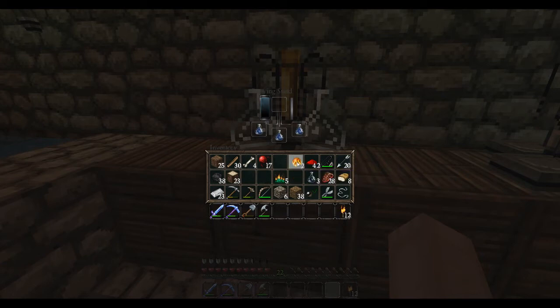You can get magma cream from the nether when you fight the red slime balls — I forget the exact name of them, but they look like the green slime balls in the swamplands, only they're red. If you can't find one of them, you can fight the green slime balls in the swamps, then take the slime ball you get from them, put it on the crafting table with blaze powder — which you get from the blaze rod — and it'll make magma cream.